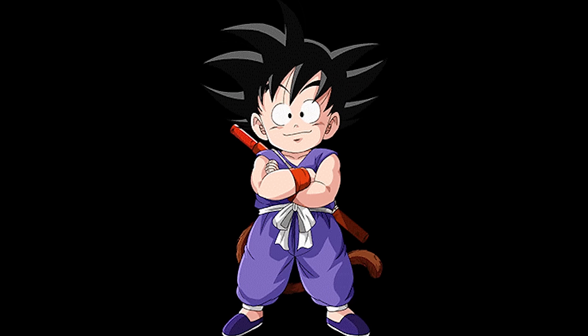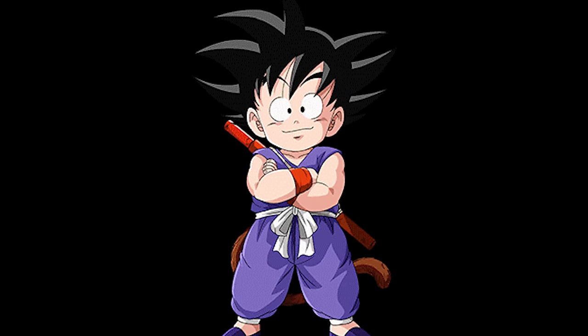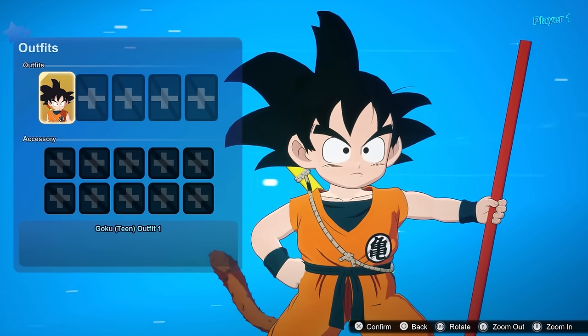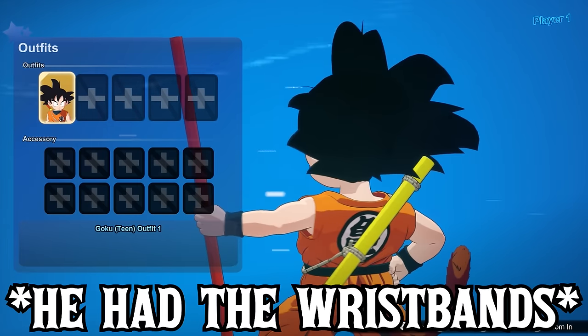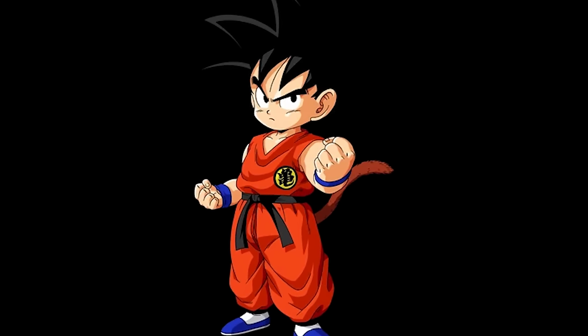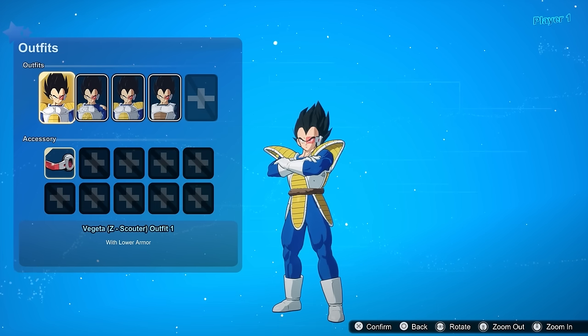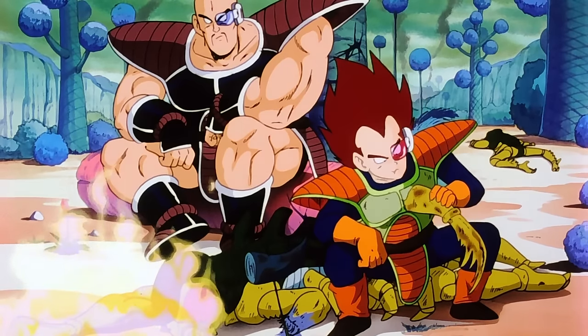Kid Goku — I want to say his original outfit from the very beginning of the series, but they already got his normal fit wrong. Why does he have an undershirt and wristbands? Get rid of them, it just looks wrong. Daima Goku — to be determined. For Scouter Vegeta, we gotta have that incorrect coloring on his armor from the original dub. That one's just sick.